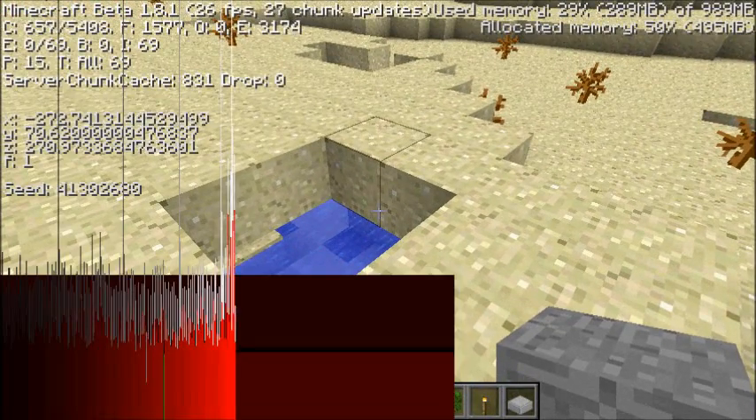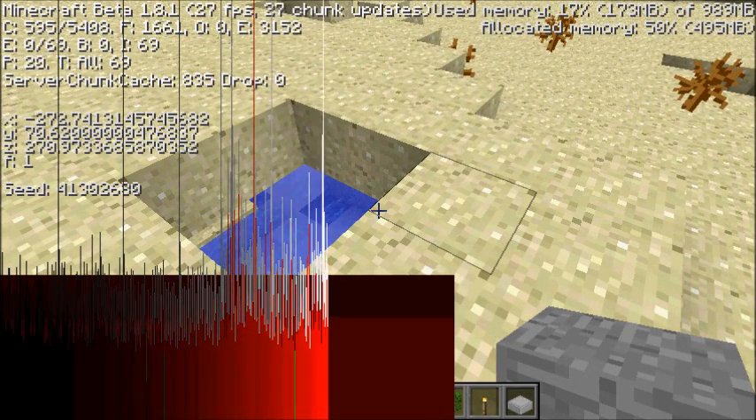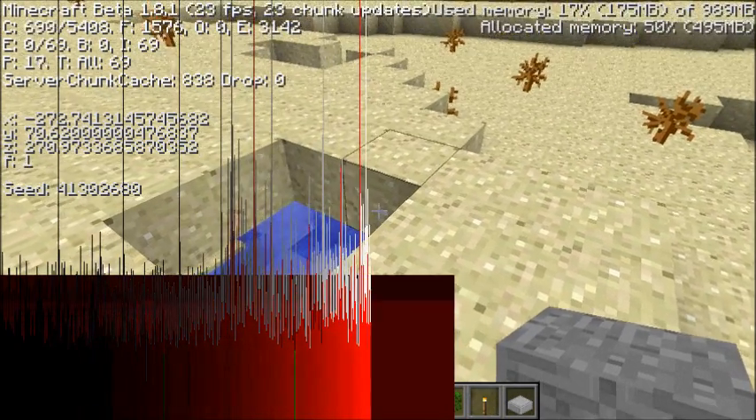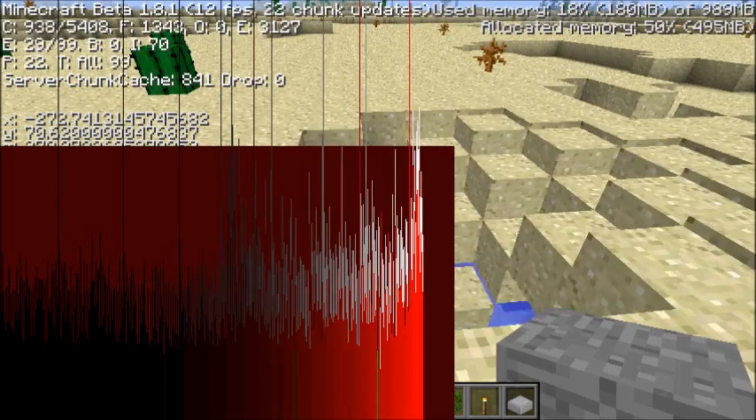Press F3 — okay, here we go. As you can see, it says 'seed' — S-E-E-D — and then a colon, and then it has the number. I think it's 413, then a nine or zero, then 2680 or 9 — I'm not entirely sure.